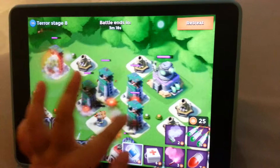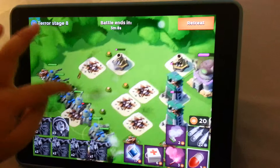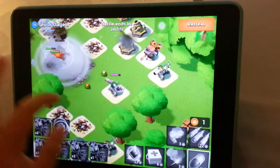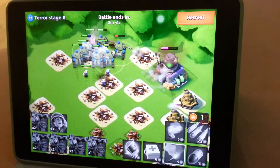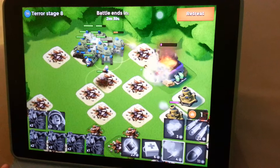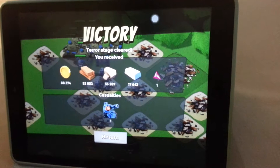Place another barrage over here. I have to shock bomb this area again. Move, move, move away from the cannons. Now I just let them attack the headquarters. Now I'm going back to my base and reinforce my troops.